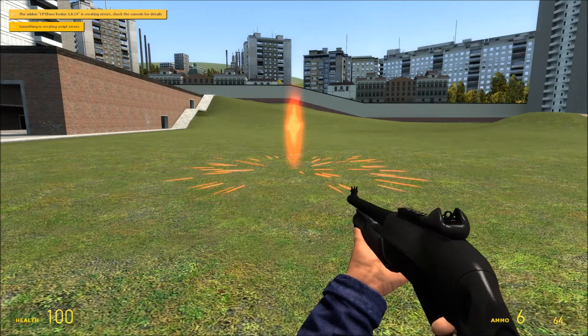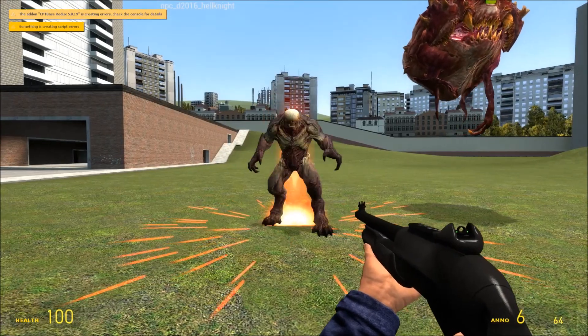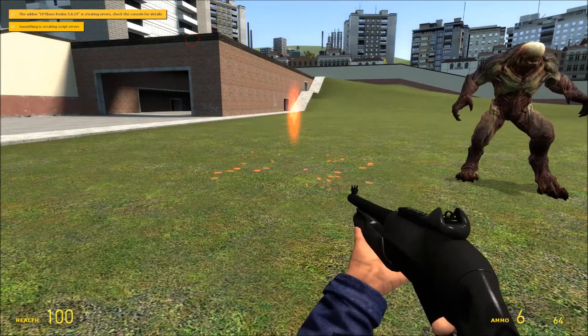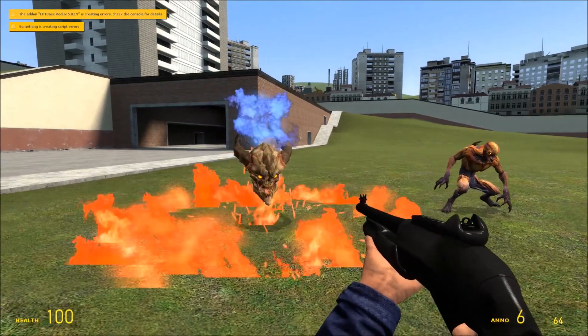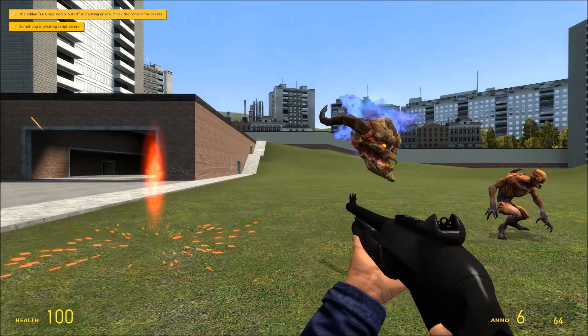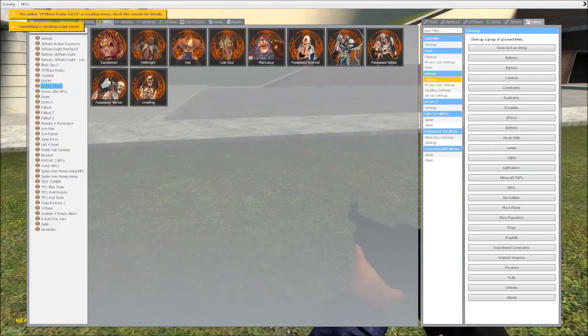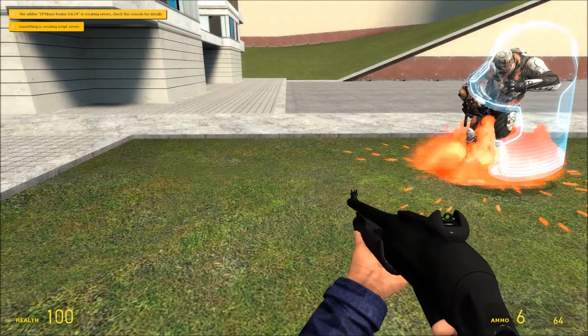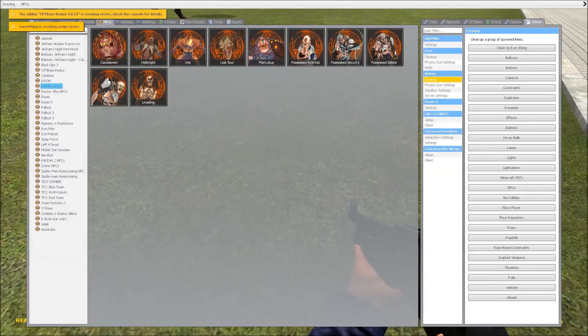First off we have the Cacodemon, then we have the Hell Knight, then we've got the Imp, the Lost Soul, the Mancubus, the Possessed Scientist, the Possessed Security, the Possessed Soldier, the Possessed Walker, and finally the Unwilling.